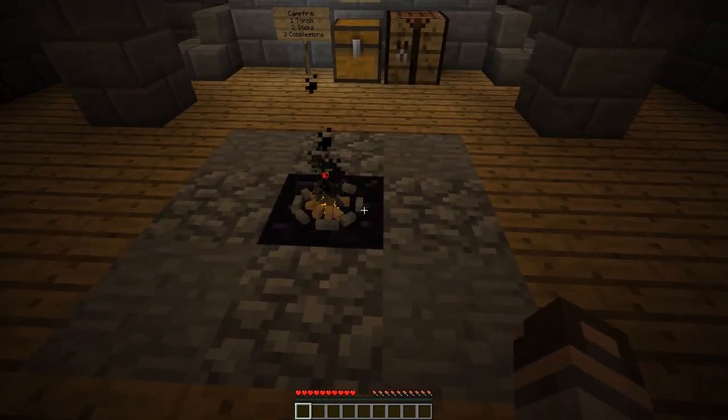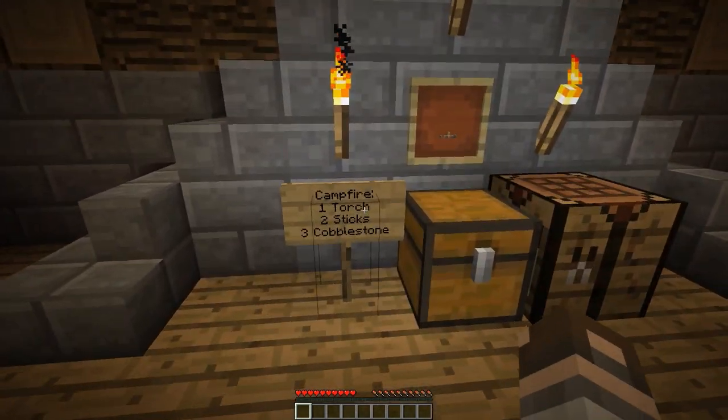Upstairs here we have the campfire. The campfire is made with 1 torch, 2 sticks, and 3 cobblestone. The recipe is here, and boom — campfire.